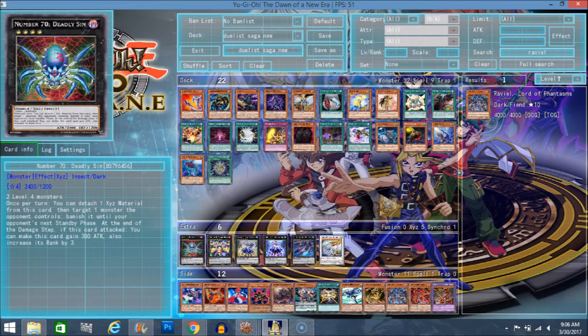Next we have Number 70 Deadly Sin. It's an Insect Rank 4 Dark, requires 2 Level 4s. Once per turn you can detach 1 Xyz material from this card and target 1 monster your opponent controls — banish it until your opponent's next standby phase. That's kind of bad because it only really leaves the field for a turn. If it came back during your standby phase like Omega, Psyframe, or Rosetta, that would be better. At the end of the damage step if this card attacked, it gains 300 attack and increases its rank by 3.